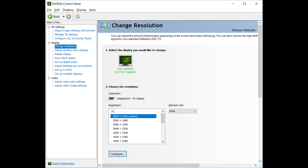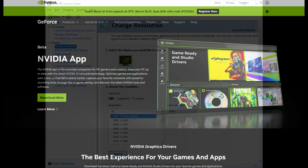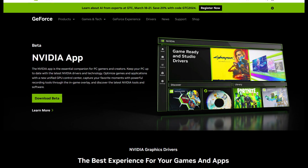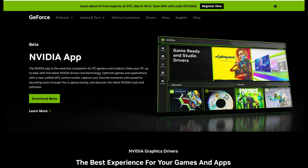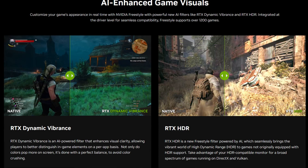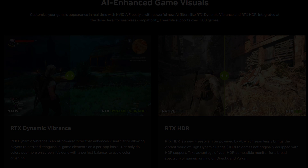Nvidia has finally overhauled their archaic control panel for their GPUs. This is great because many PC gamers who use their GPUs have been asking for a more modern control panel to adjust their settings. Along with the update, they bring some cool features such as RTX HDR to help increase visual fidelity on HDR capable displays. But there is a huge caveat with this HDR, and I'm going to be showing you guys why you'll probably want to avoid using RTX HDR until this is fixed.